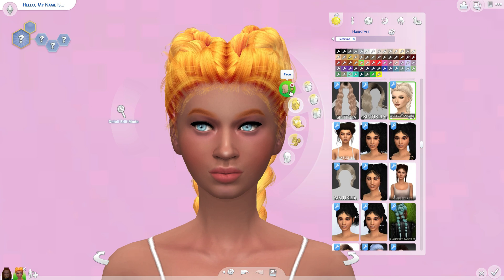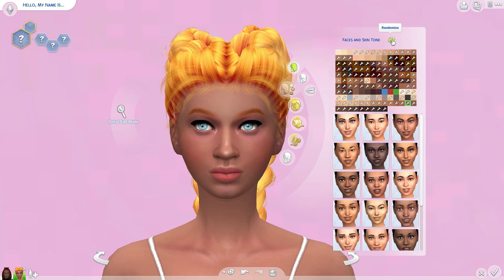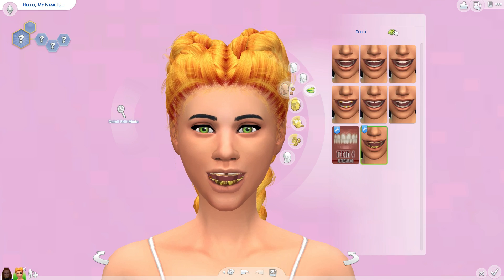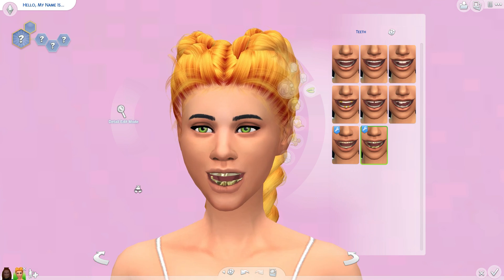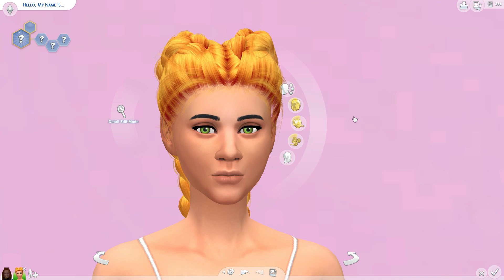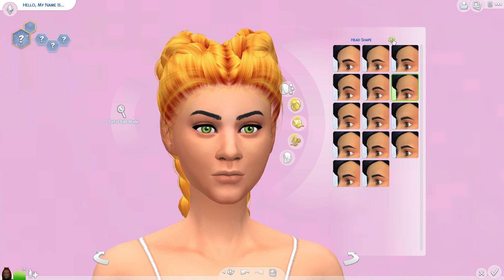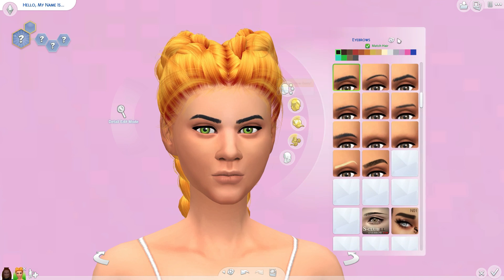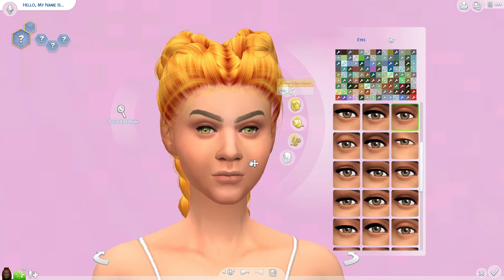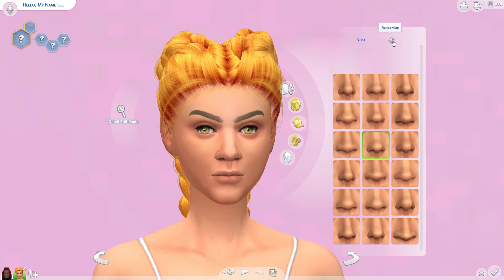First we're gonna do her face and skin tone — one, two, three, four, five. Then her teeth — one, two, three, four, five. Oh, she would have had nasty yellow teeth! Let's do her face — one, two, three, four, five. And her eyebrows — one, two, three, four, five.